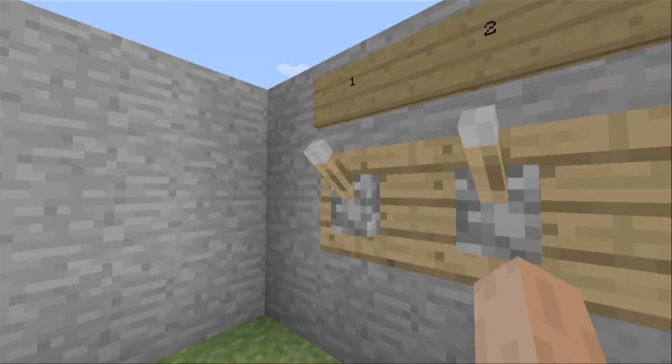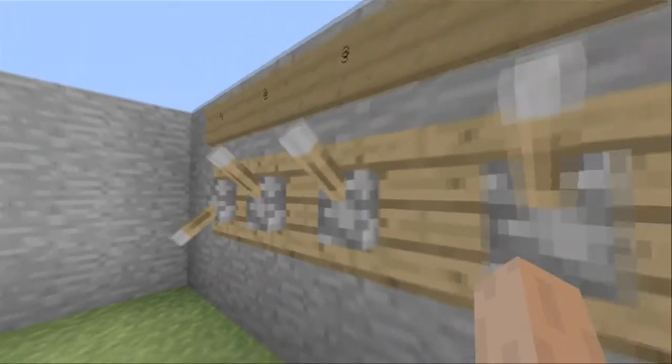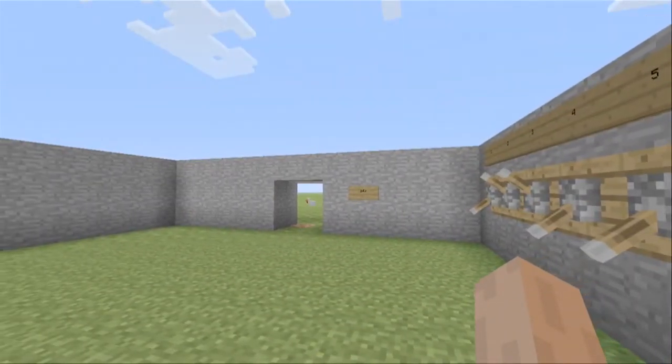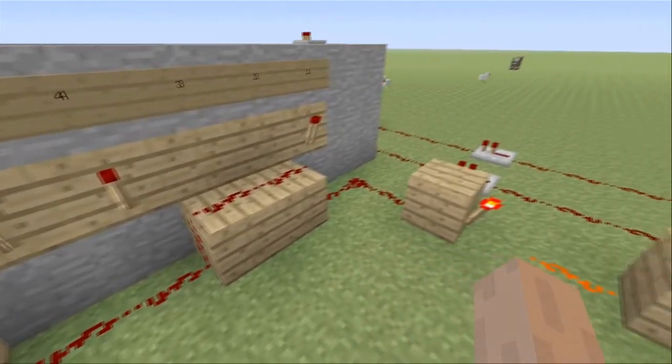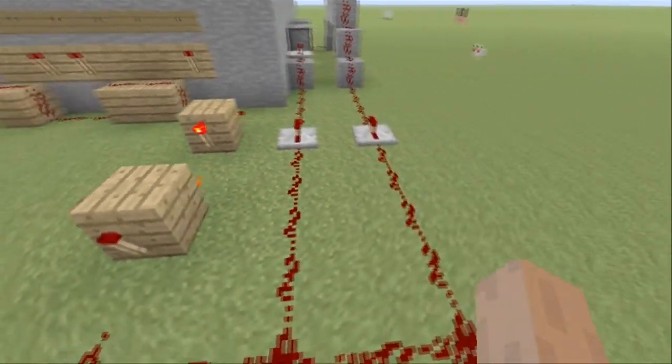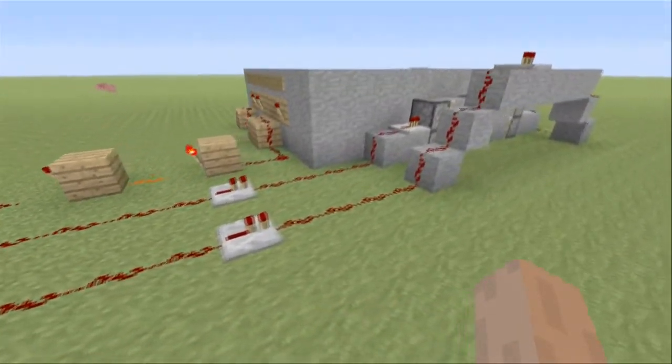Now I will show you how the redstone looks at the back when the right combination has been entered. As you can see, the redstone has all been turned off and the power to the pistons is also turned off, which then opens the doors.